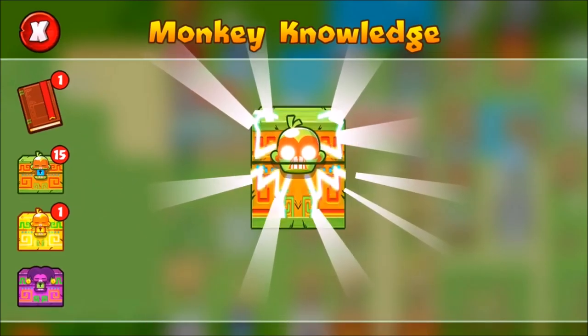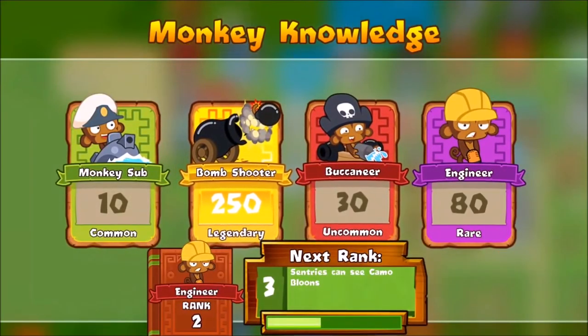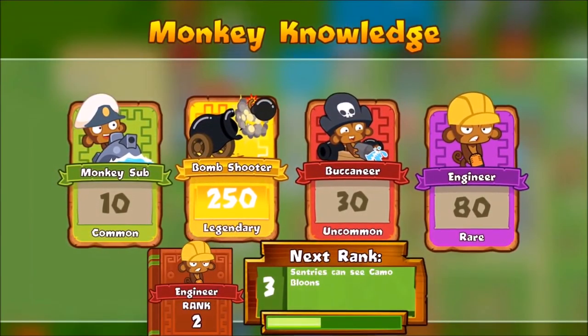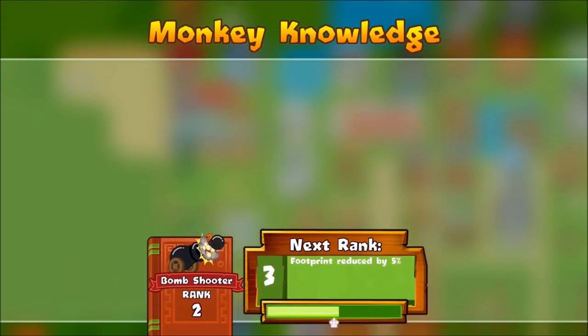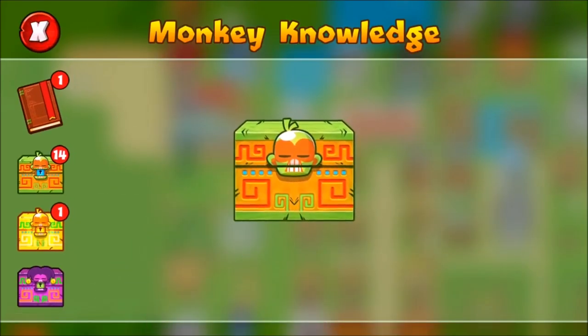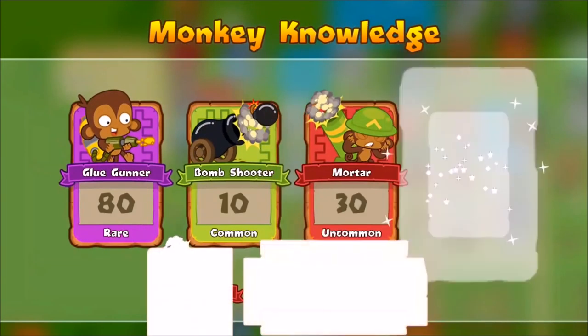I don't expect the video to get that many views, but that's not really what matters. These are taking ages to open. Oh! Legendary bomb shooter! That is pretty rare to get a legendary in one of these. And we've got a rare and an uncommon. Look how much rank... well, not much. You have to have tons of them to level up. But we've got a legendary, so we've got one so far.